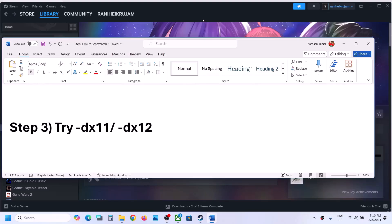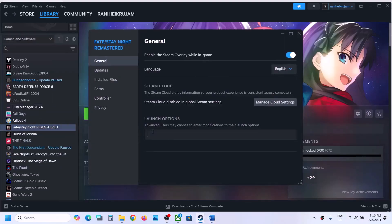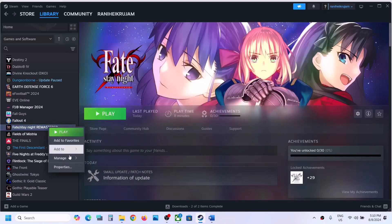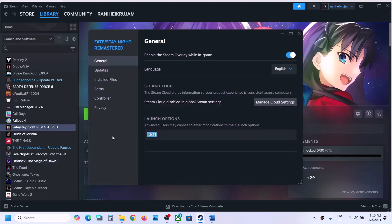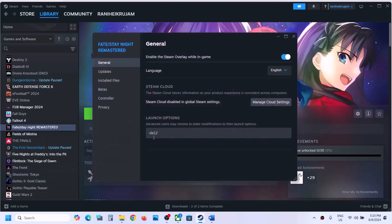The next step is to try DX11 or DX12 in the launch options. Right-click on the game, select Properties, and in the launch option type -dx11. Launch the game and check. If that does not work, go to Properties again and this time type -dx12, then launch the game and check. Still not working? Remove this and follow the next step.